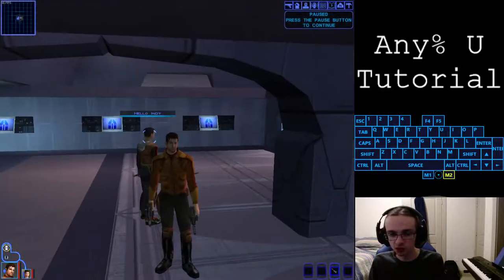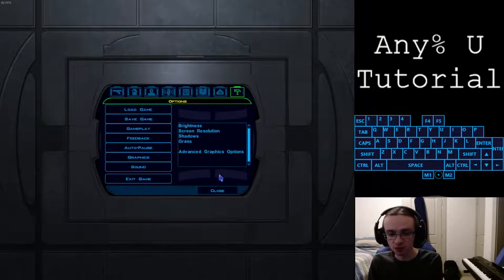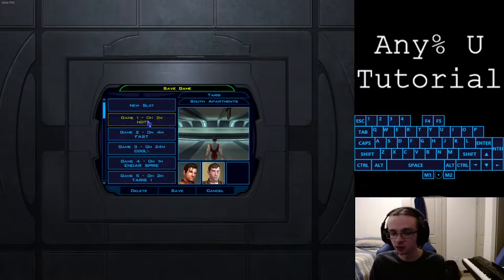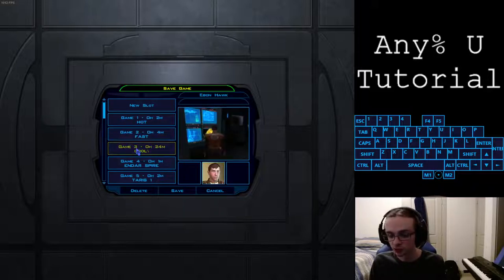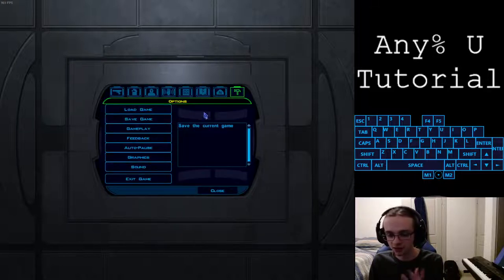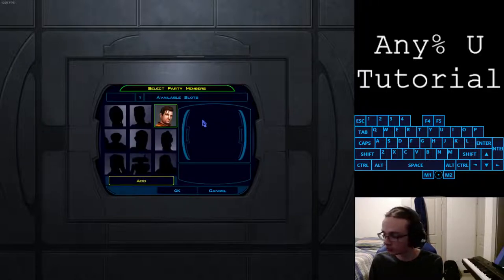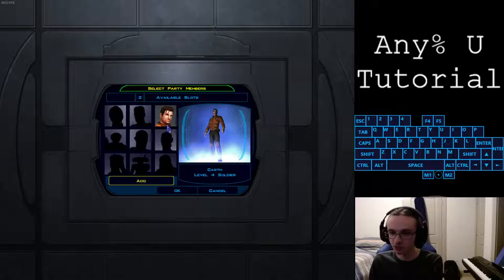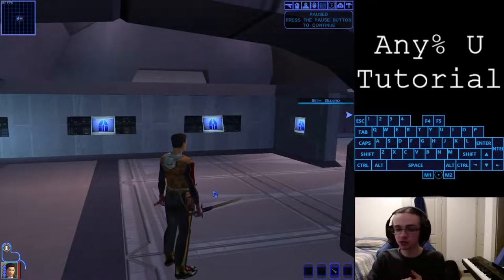Now we're doing our Sith base DLZ. First, turn vsync off, then make a save in the fast lane slot. We use a three-save system: the first save is usually the hot shot target, the second is the fast lane save, and the third is the backup hot shot target. Save in fast lane, then open the map and hit enter to get party selection - remove Carth from the party. That's map hotkey then enter, so M then enter for me - click on them and hit enter to remove quickly. Once vsync is off, save made, and Carth out of the party, you're ready to do this DLZ.